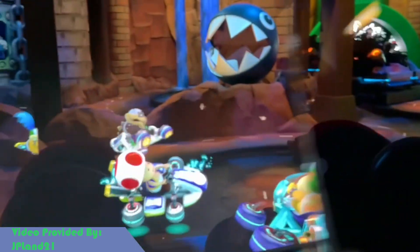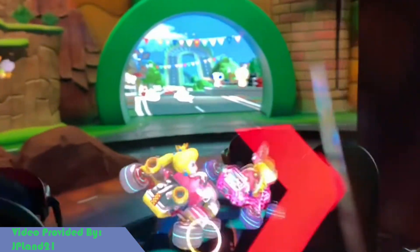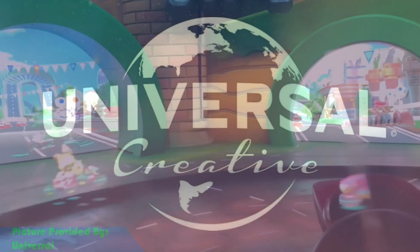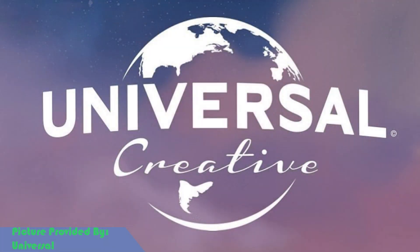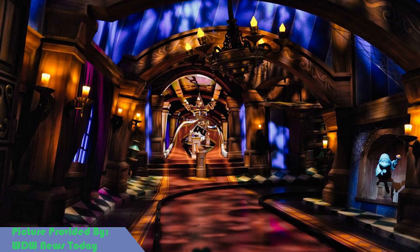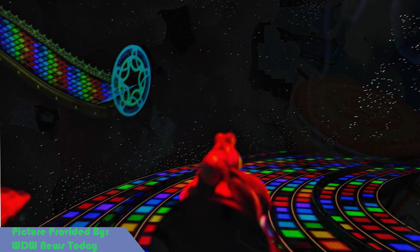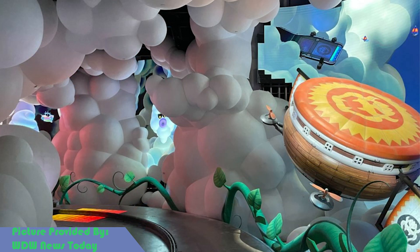As if all these elements weren't enough, Universal went one step further than most competitors, as hardly any rides — especially dark rides — incorporate the ride vehicle's ground. Universal definitely took this into consideration when building this attraction, projecting onto the ground the ride vehicles move along and incorporating physical elements onto it to really make it feel like part of the ride itself, rather than an afterthought.